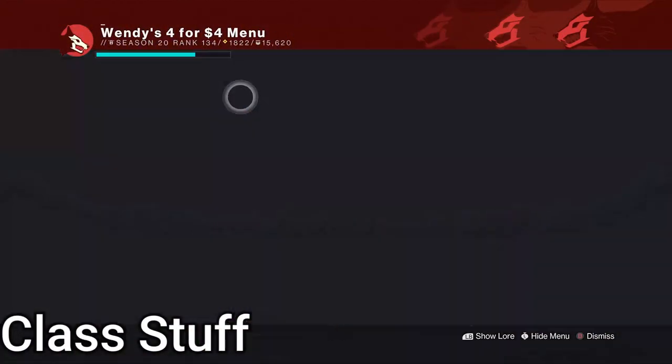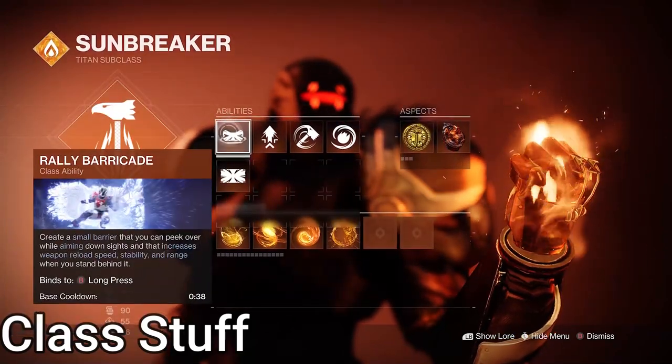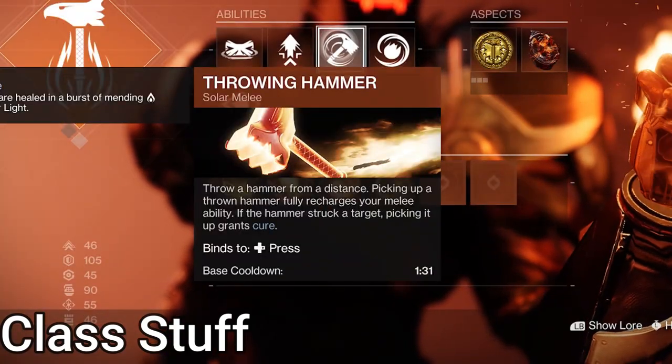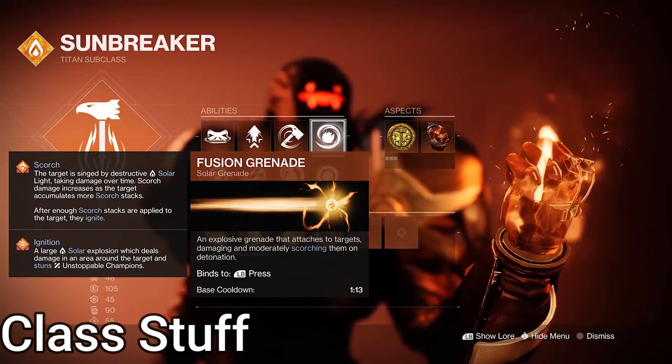For class, we're on Solar Titan. Either super works, so pick whatever suits your fancy. For class ability, we're on Rally Barricade for its quicker cooldown to take advantage of more ability spam. For melee, Throwing Hammer — it's easy, it's repeatable, and it's free. For grenade, Fusion Grenade, or rather, pocket fireball.